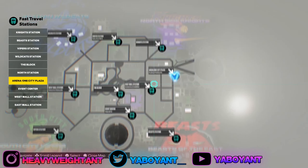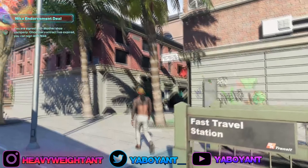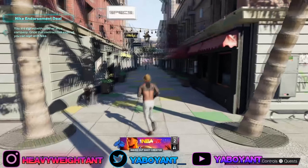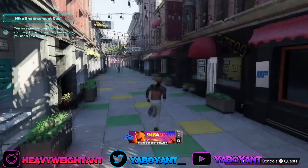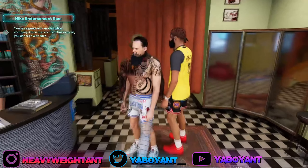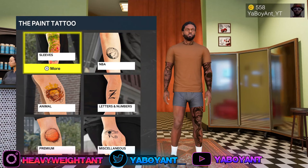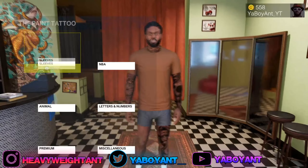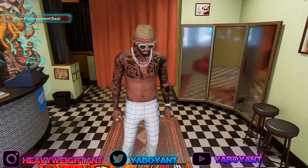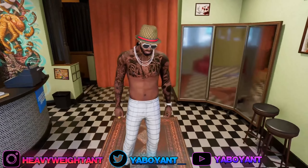So here's the glitch — what people are saying: go into the tattoo shop, it doesn't matter which one. Place your tattoos that you want. After you do that, press your PlayStation or Xbox button and join a friend. Go back into the tattoo shop, pull up your cart — the tattoos you just finished placing should already be on your player but not in your cart. Add that free tattoo to your cart, press check out, and you'll have your tattoos.